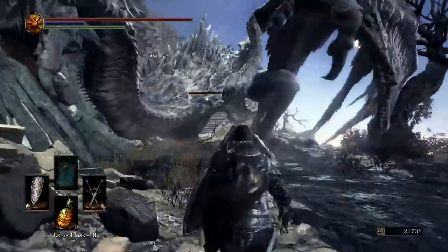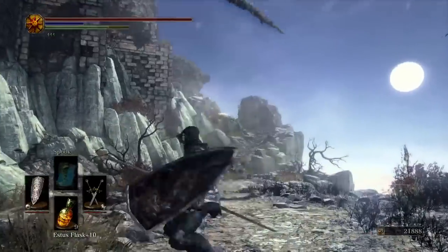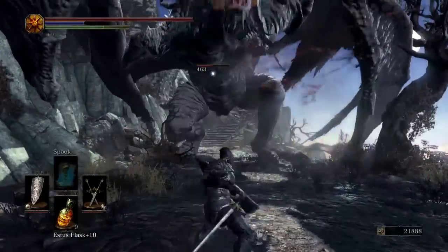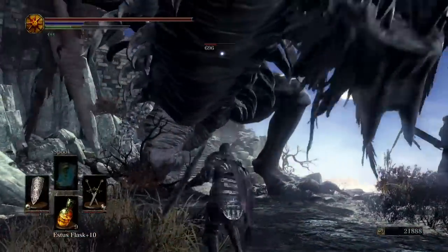The most dangerous, frustrating, and unpredictable thing about fighting this enemy is actually the camera. The head of the Wyvern will clip into the camera pretty frequently, which causes it to go nuts. You won't be able to see where you are or where you're facing, and you might get hit by an attack or two.